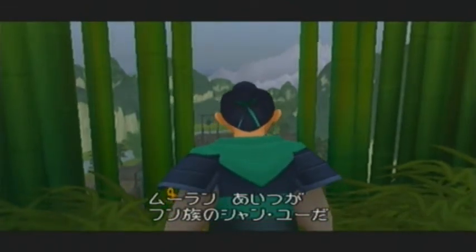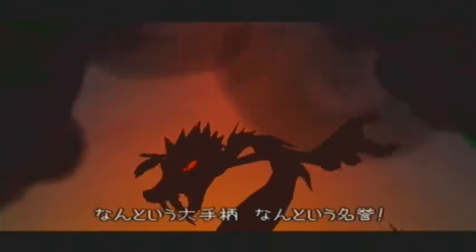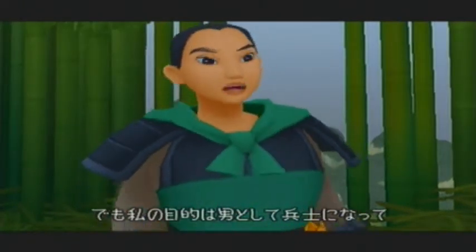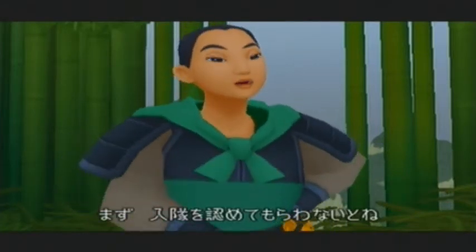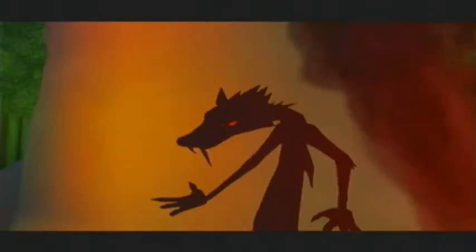Cutscene: Mushu spots Shan Yu, leader of the Hun army, and tries to convince Mulan this is her big chance — calling her 'Fa Mulan, public enemy number one' and saying she'll be famous. Mulan, disguised as Ping, isn't sure since she hasn't even joined the army yet. She needs to take her father's place to preserve the Fa family honor and hopes she doesn't get discovered. Mushu teases that she's just scared.